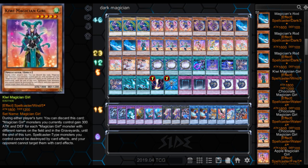Then we got the Kiwi Magician Girl. During either player's turn, you can discard this card. Magician Girl monsters you currently control gain 300 attack and defense for each Magician Girl monster with different names on the field and in the graveyards. Until the end of this turn, Spellcaster-type monsters you control cannot be destroyed by card effects, and your opponent cannot target them with card effects. It's another power boost from discarding it from your hand, which is pretty cool.